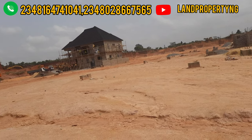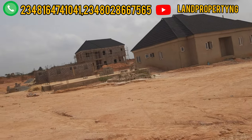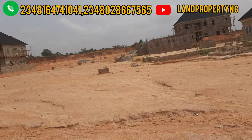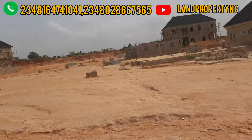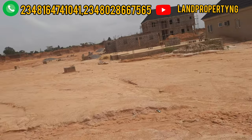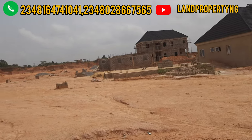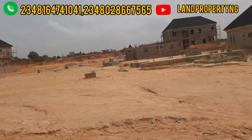The land in phase one is already sold out, but you can actually get a secondary sale. I can help you get a secondary sale at a very good price — just contact me and I'll link you up so you can buy in phase one. If you want to buy in phase two of Treasure E-Top Estates in Alagbado, a 600 square meter is going for 8 million and a 300 square meter is going for 4 million.